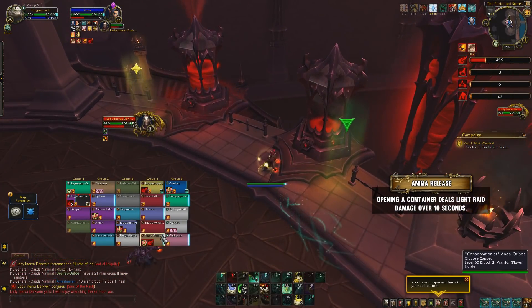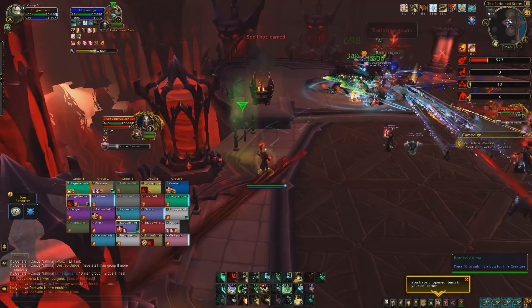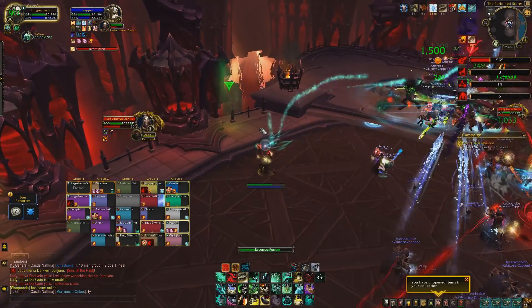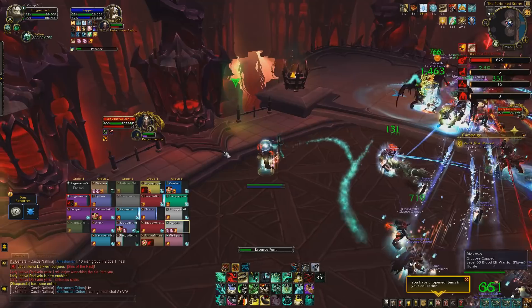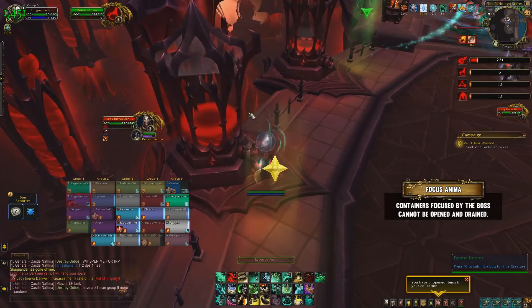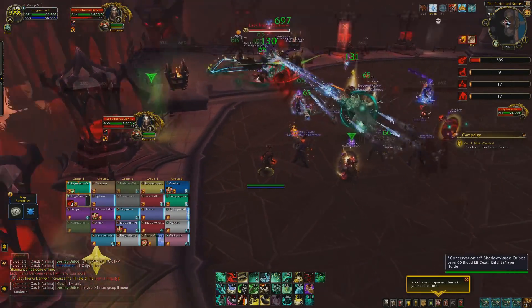You'd think the strategy is just to click on them whenever they're about to go above 33%, so you never have to deal with any augments throughout the entire fight — and the actual strategy isn't too far from that. However, there is just one other complication in play. Right from the start, the boss will focus the far left container. Whilst it's focused, it will gain energy faster, but it also cannot be clicked on to release its power.